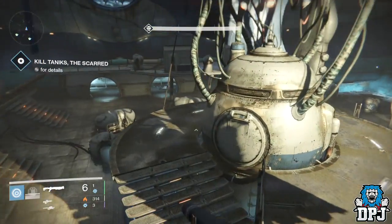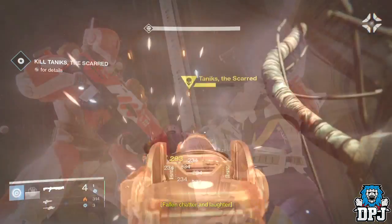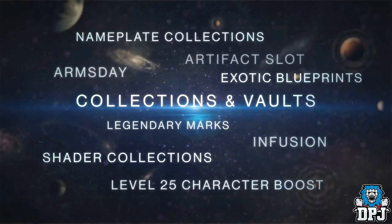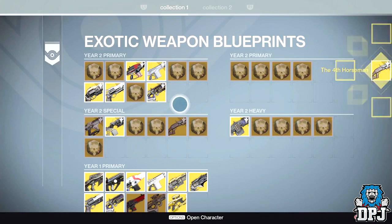At 29 seconds into the trailer we get a better look at the new New Monarchy themed Suros foundry weapon, which looks absolutely incredible. At 33 seconds we see a few new features on screen such as shader collections, Arms Day, and a level 25 character boost — which will be the boost new players receive, or if you create a new character, to allow you to jump straight into the action with The Taken King without running the story from the start. That's a good addition, though I'd still want to run it from the start.